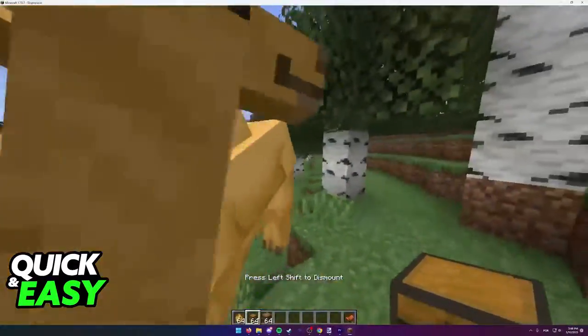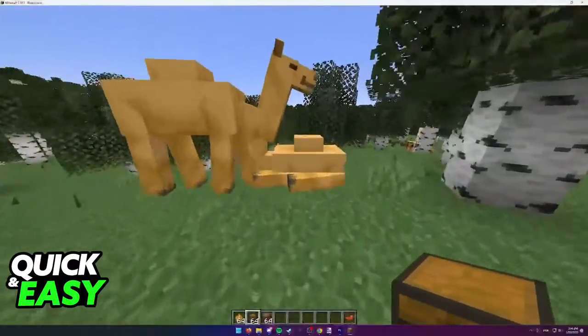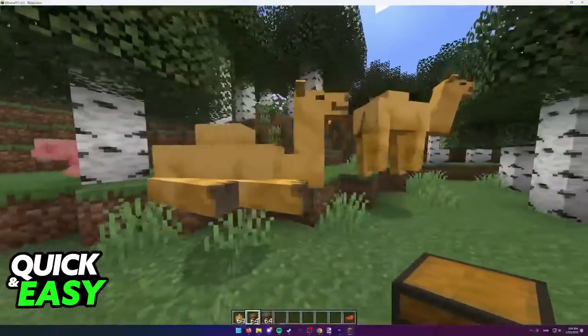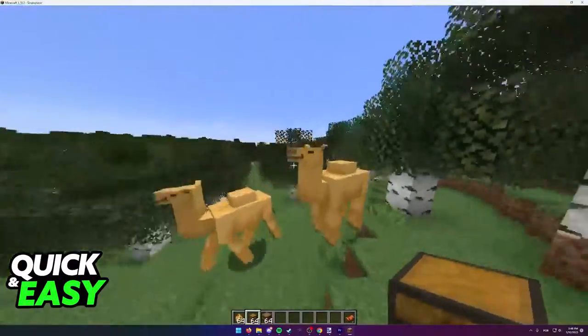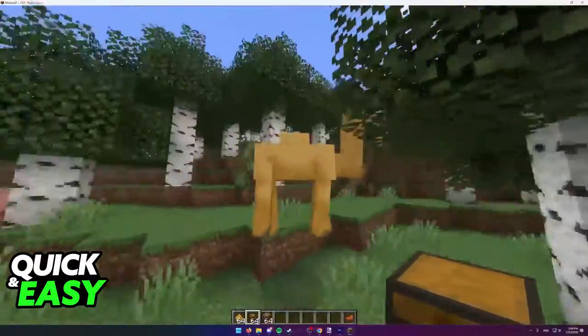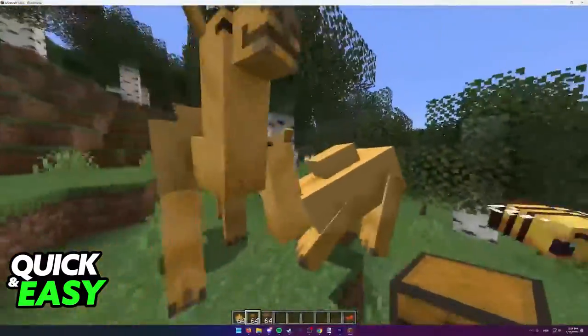This is because, sadly, as of today, it is currently impossible to put a chest on a camel. We can only hope that Mojang updates this and allows us to put chests on camels so we can have more storage while riding them. The purpose of this video is not to spread misinformation, but to let people be aware that in the latest snapshot of Minecraft, it's currently not possible to put chests on camels.